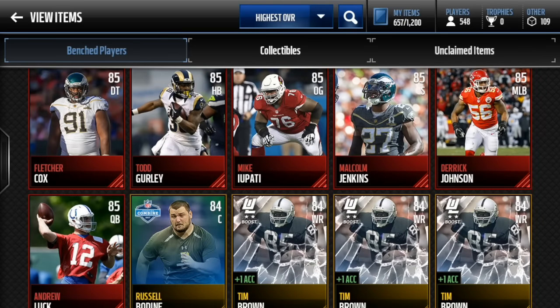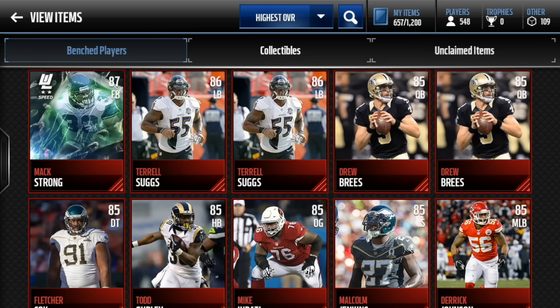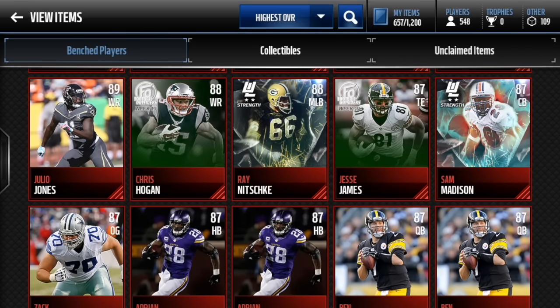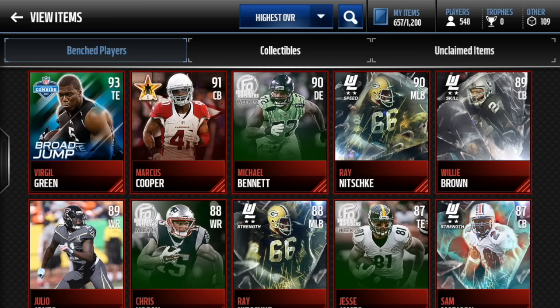From here on up I'm going to cover each with my hand and go over by one. We got Derek Johnson, Malcolm Jenkins, Upati, Gurley, Cox, Brees, Brees, Suggs, Suggs, 87 Mac Strong. Roethlisberger, Roethlisberger, AP, AP, Zach Martin, new Sam Madison, Jesse James, 88 Nitschke, 88 Hogan, 89 Jones, 89 Willie Brown, 90 Nitschke, 90 Bennett, 91 Cooper, 93 Virgil Green.